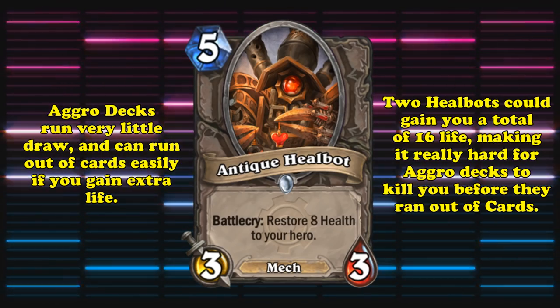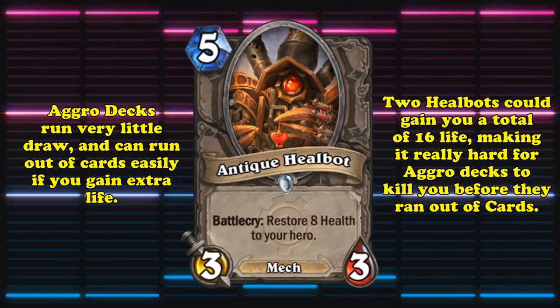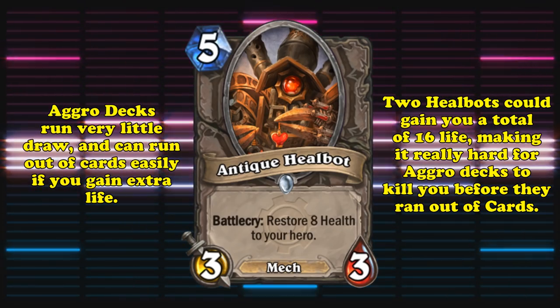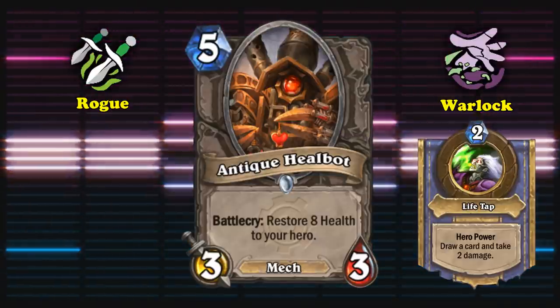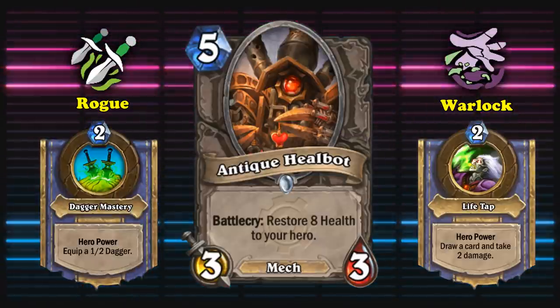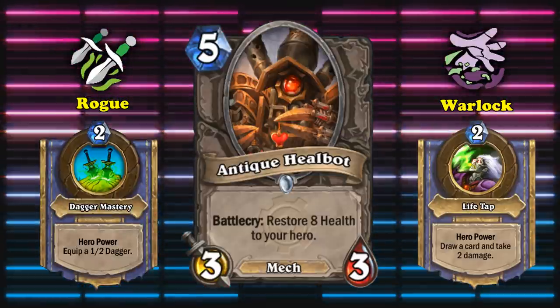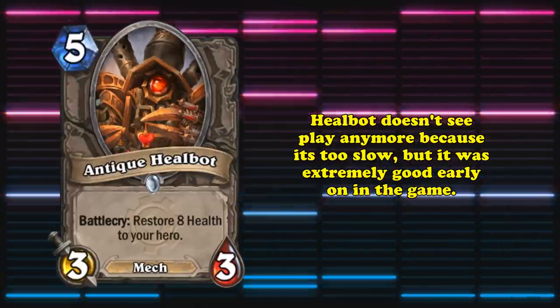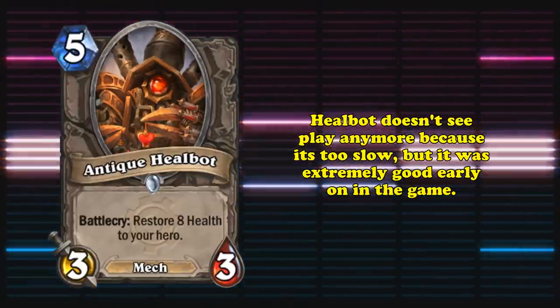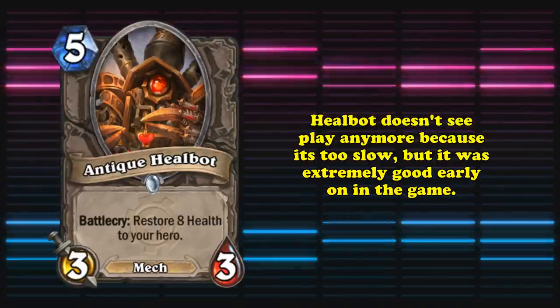And that's why Antique Healbot was so good. Since you could run 2 of them, you could gain up to 16 health, putting you out of range of a lot of early aggro decks before they ran out of steam. This also let Warlocks and Rogues begin to use their health more as a resource, either by life-tapping or attacking with their hero more often, since they knew that if they got low, they could always Healbot. This card doesn't see any play anymore though, even for its mech tag, just because it's become too slow and doesn't offer enough healing.